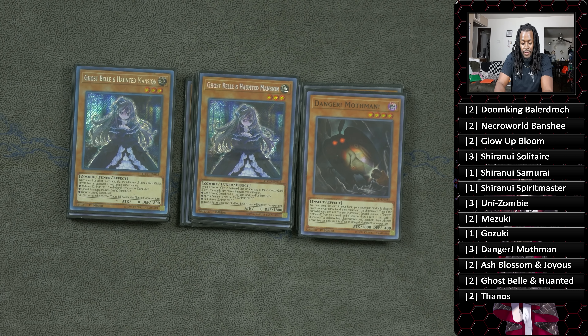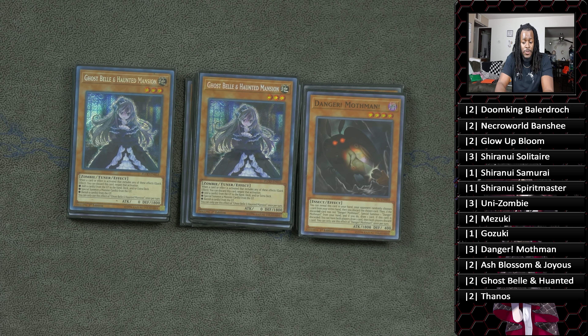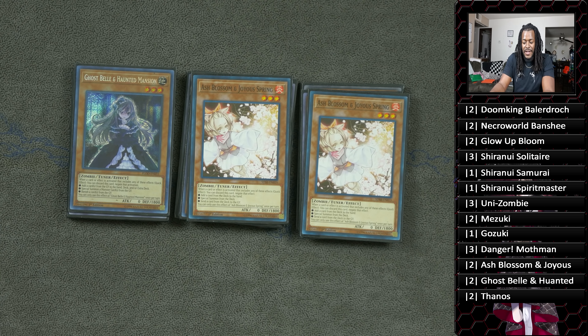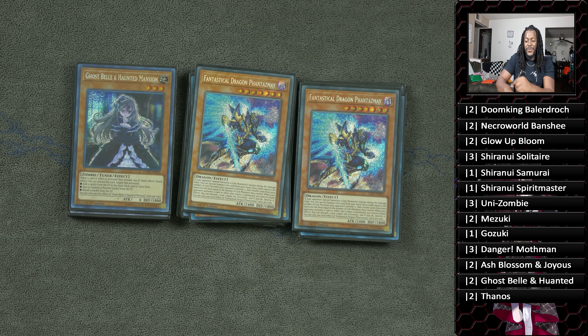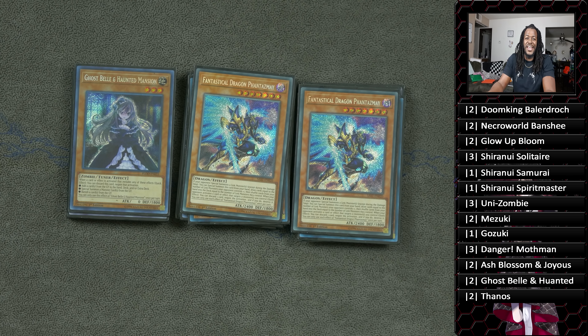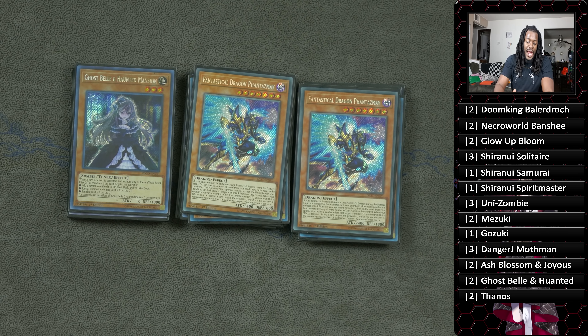Two copies of Ghostbell and Haunted Mansion — this is one of those expensive mandatory cards in the deck, mainly because there are so many Called by the Grave being run in the meta, there's a lot of graveyard manipulation, and opponents will have cards like Monster Reborn. Ghostbell is almost mandatory — you don't want to get caught with a Called by the Grave against this deck. Two copies of Ash Blossom and Joyous Spring — it's a zombie and it's good. Two copies of Fantastical Dragon Phantazmay — this is a 42-card deck, and Phantazmay allows you to reset your hand. He's essentially like a Card Trader-slash-monster that also can't be targeted. If you can't afford him, you can drop him and play a third Ghostbell, third Ash Blossom, or even three D.D. Crow and three Ash Blossoms.